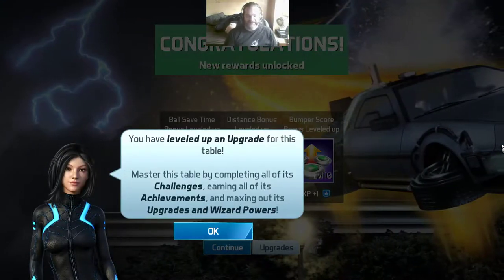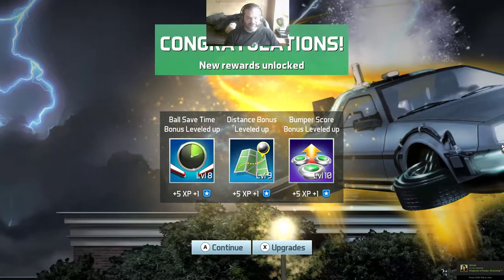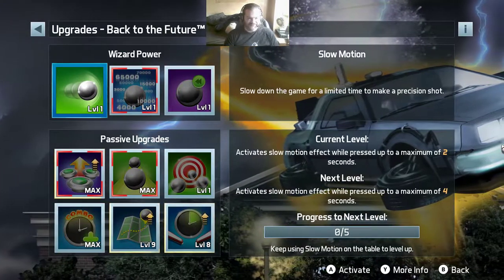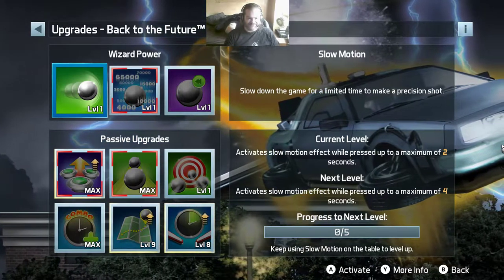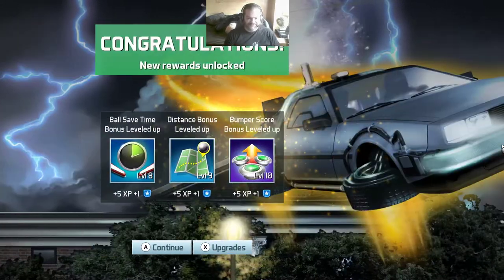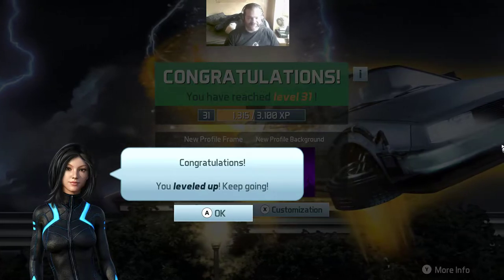I've leveled up an upgrade on this table. The two upgrades I use are maxed. The wizard power — I basically wasted it. What a surprise — I'm up to level 31 now.